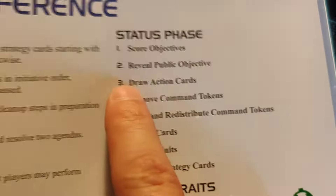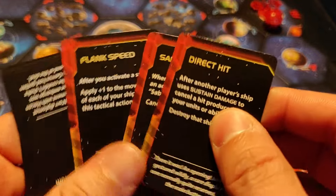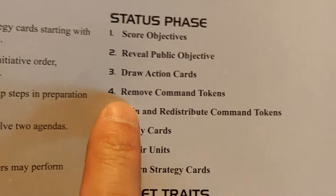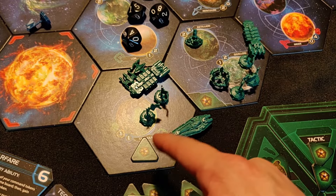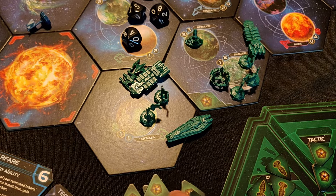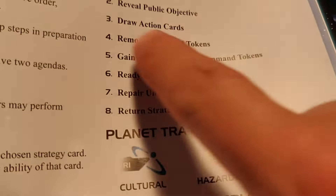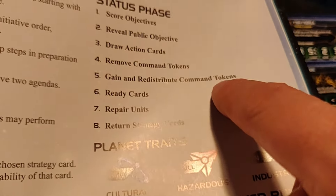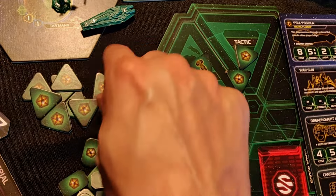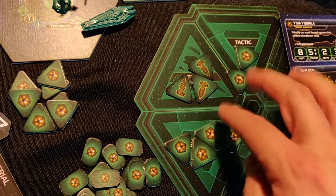Then we reveal new objectives — we flip a new card to see what it is. Next, everybody draws action cards. These cards have special effects; you'll have some in your hand and just do what they say. Then we remove command tokens from the board — the tokens you placed to activate systems go back into your reinforcement pile. After that, everyone gains two command tokens and can redistribute all of them however they want across their board.